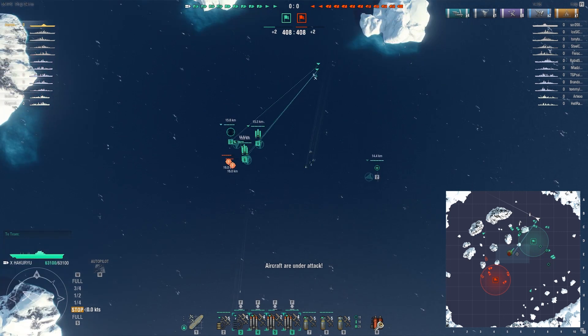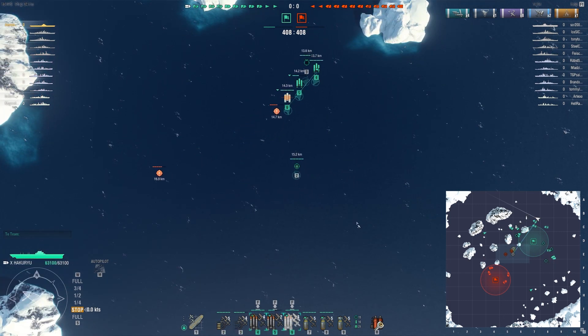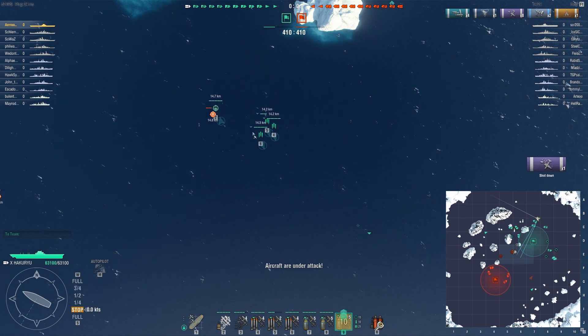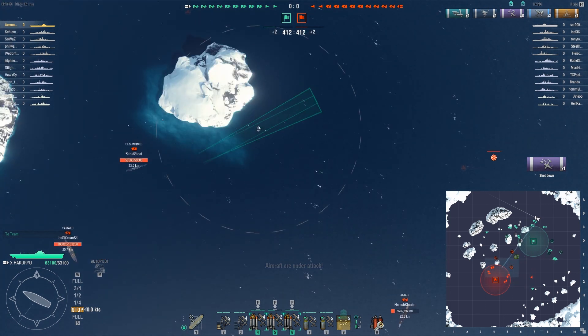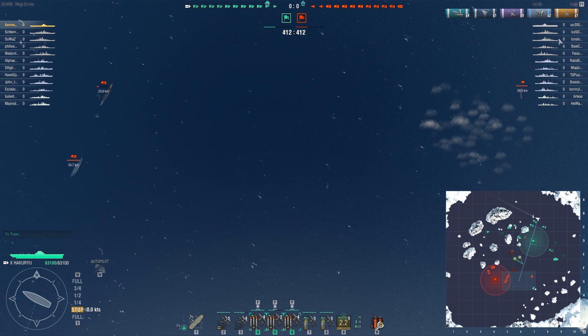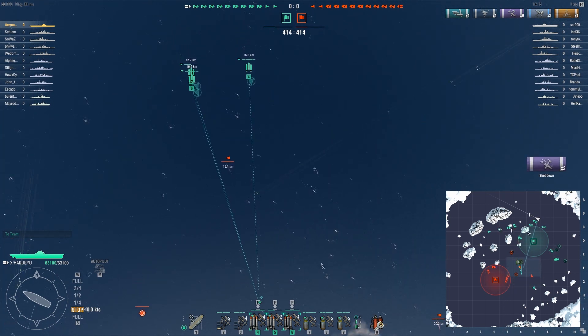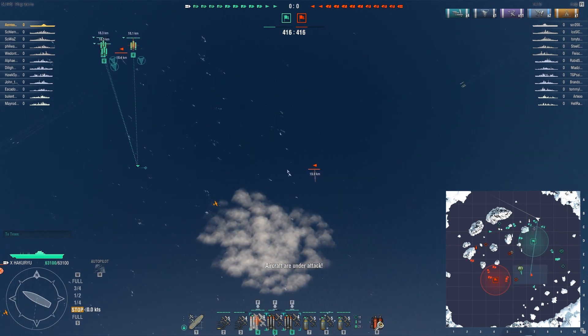Right now what he should actually be doing is setting up a strafe with one of the fighters, and that would have finished the job. But it appears that he actually ran out of ammunition, and this essentially enabled me to keep going. Wow. I think he played that really poorly. First of all he just let me strafe them. He did not strafe himself, and he didn't manage his ammunition on his fighters properly.